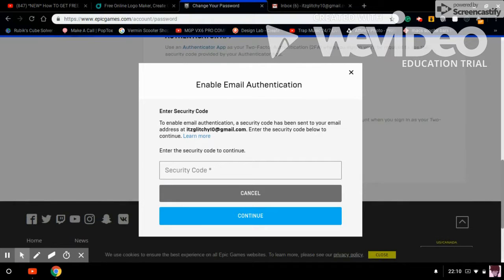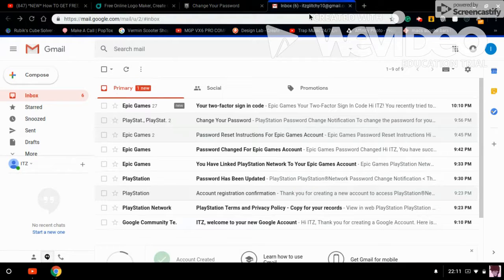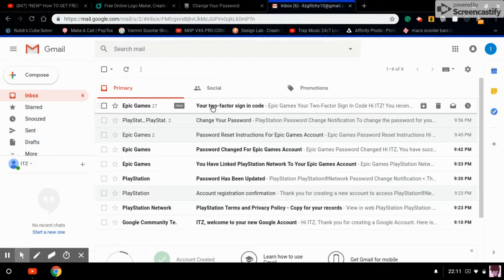And it should say two-factor authentication right here. There's an authenticator app. And there's email authenticator, which I've clicked on, which should send me a code anytime soon.